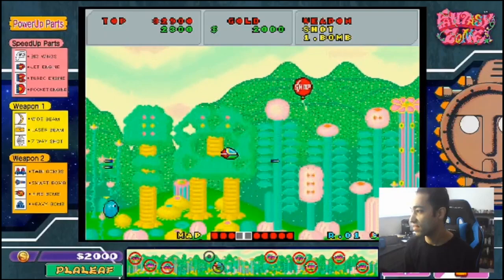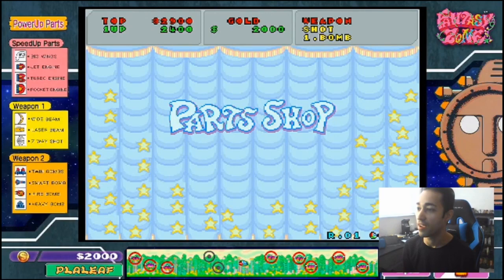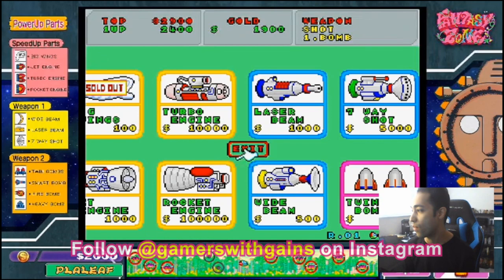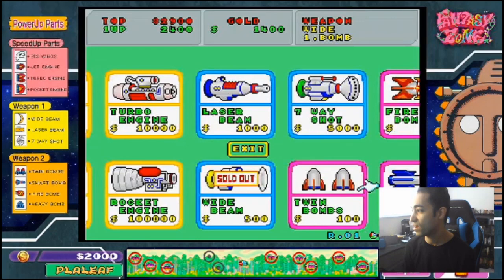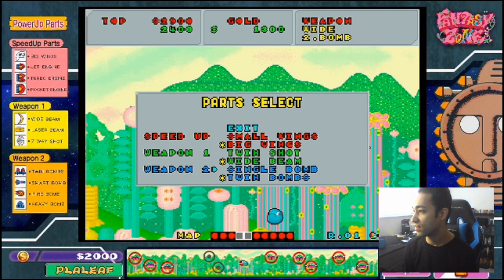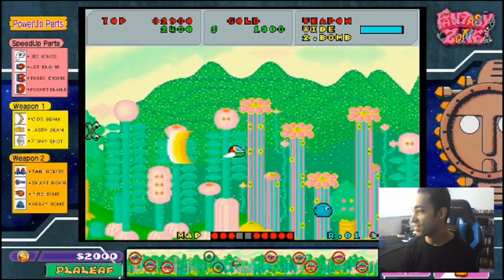Get some coins — there's the shop! Let's go to the parts shop and get some new weapons. We've got about two grand — let's get a better gun. Actually first let's get the wings — the wide beam. So we got 1,400 left, we got twin bombs, a smart bomb, and an extra ship. Let's go to the twin bombs. Let's start equipping — we've got big wings, wide beam, and then the twin bombs. Let's do this.